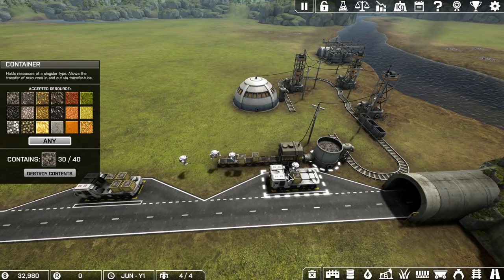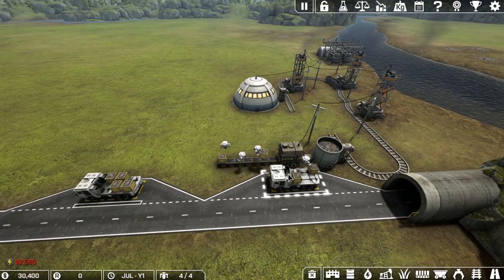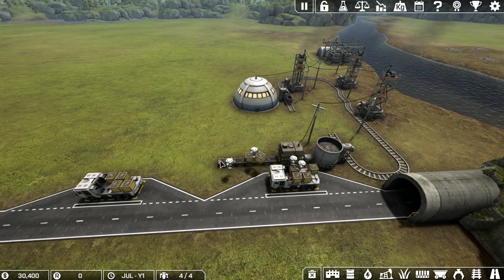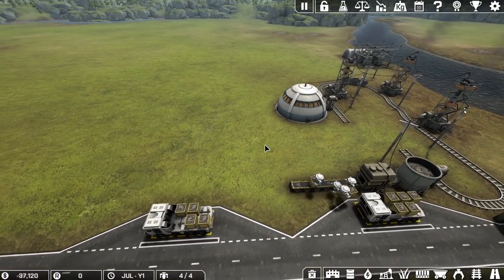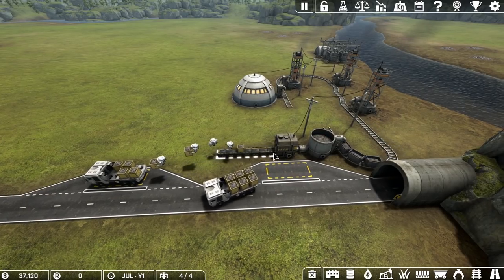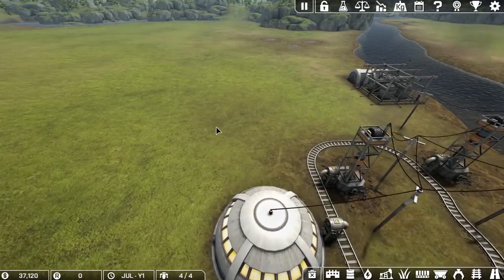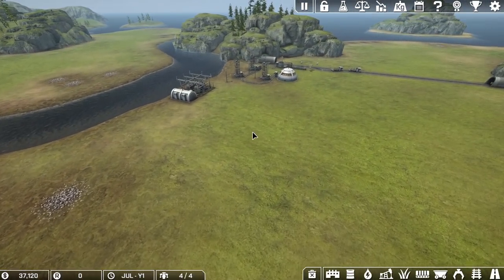This one's getting filled first — that's the priority because it's closer. By the way, you see these lights? When they're yellow and then turn green, you know you're ready to get some research. This is all looking pretty good. I don't even know if there's anything else we can do — we just wait for research and can't do anything until we get the factory.